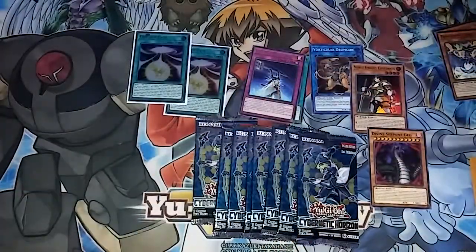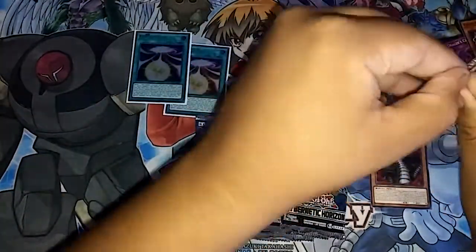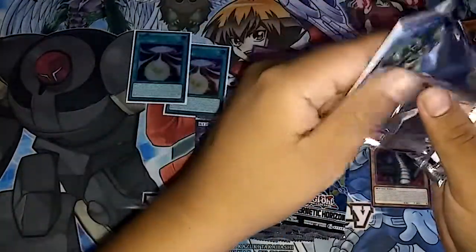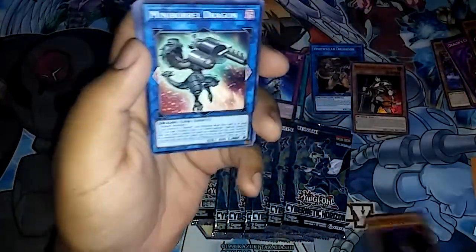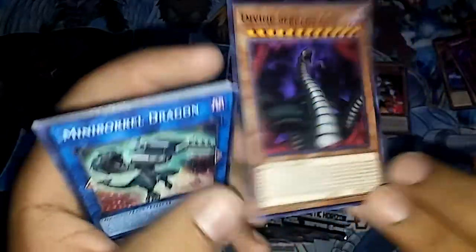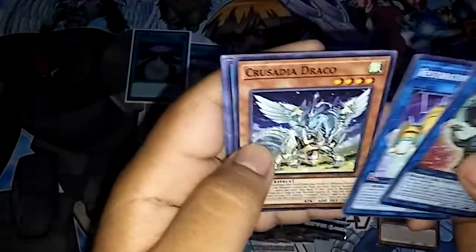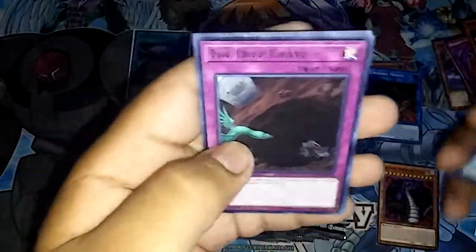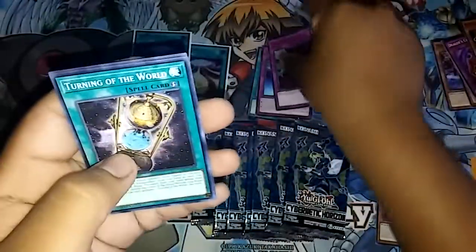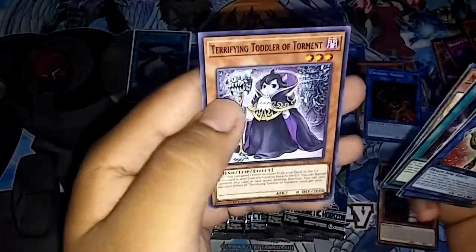Dartz — I think that's his name. It looks like it, but I'm not too sure. If you guys know, please correct me or confirm! That was a really cool card. We got Mini Boral Dragon, Restoration Point Guard, Crusadia Draco, World Legacy's Memory, Crusader Magius, The Deep Grave, Turning of the World, Metaphys Decoy Dragon, and Terrifying Tower of Torment.